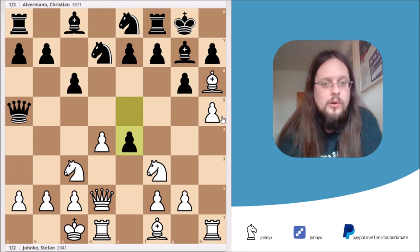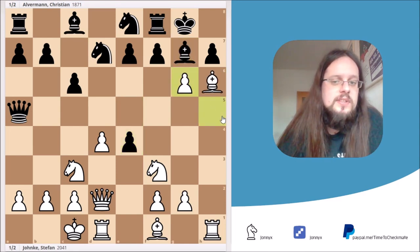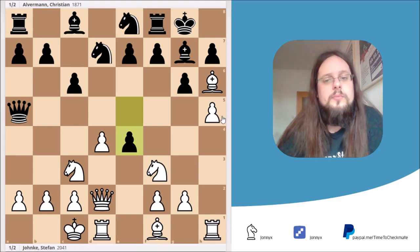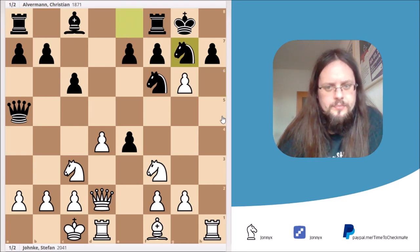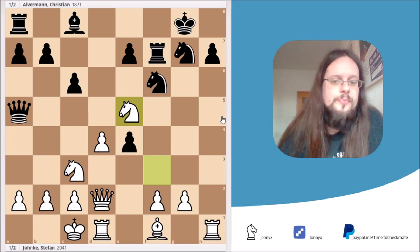Bishop takes g7 and h takes g6 are both fine. Just to let you know — for example, if you play h takes g6 and he plays knight d2, f6 as a logical move, then you can simply grab the bishop and after he grabs the little knight, you have the nice move g2 to f7 check. After rook takes f7, you have knight to e5, and this is a position we will see later in our analysis of the bishop takes g7 line.